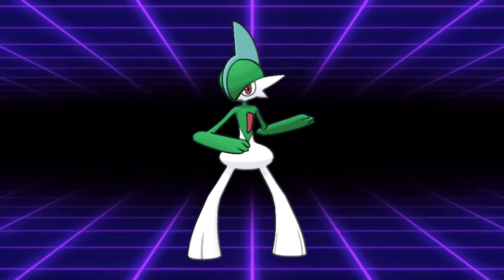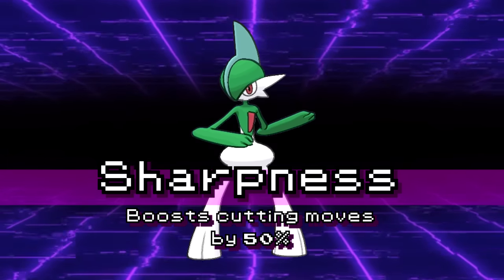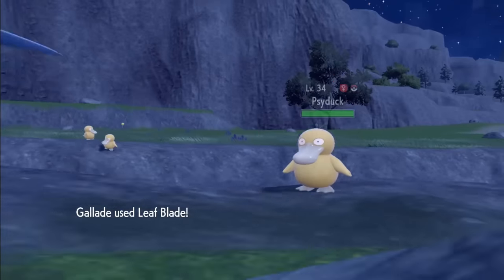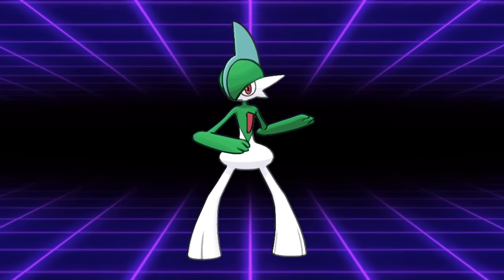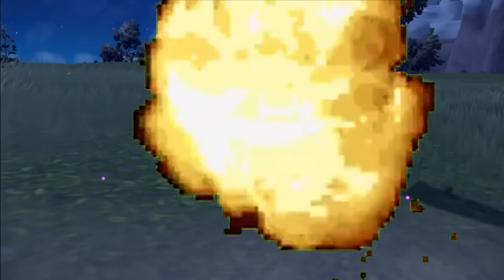This is no longer the case, because in Generation 9, Gallade got access to a brand new ability in Sharpness. This ability gave it a whopping 50% boost to cutting moves like Sacred Sword, Leaf Blade, Psycho Cut, and Population Bomb. Where before Gallade was a Fighting type with pretty low-powered moves like Psycho Cut keeping it going, it now became a nuke.